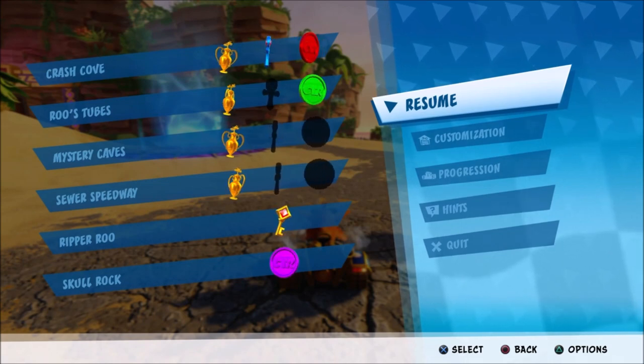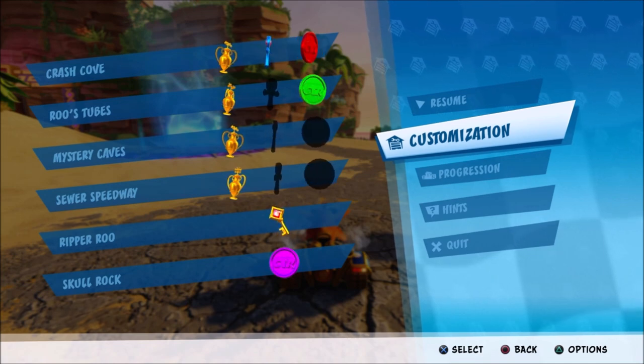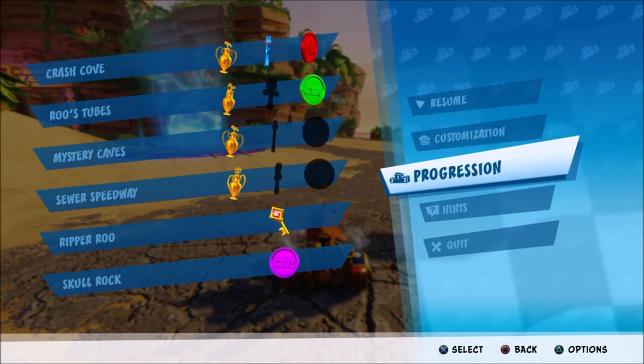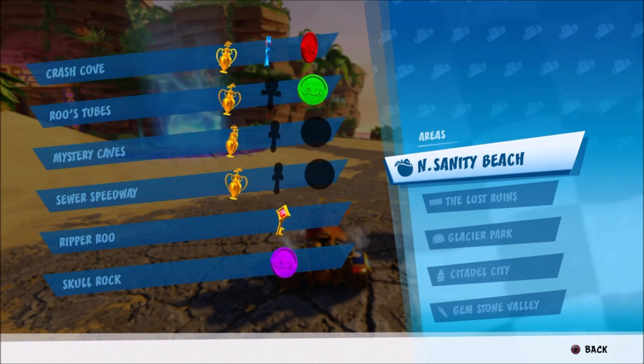First things first, have your game in ESA. If you want to unlock him, pull it all in ESA and then go through the whole story as quick as you can to unlock him. Then what you need to do is collect all the purple CTR coins.